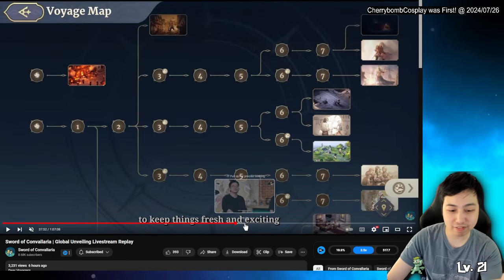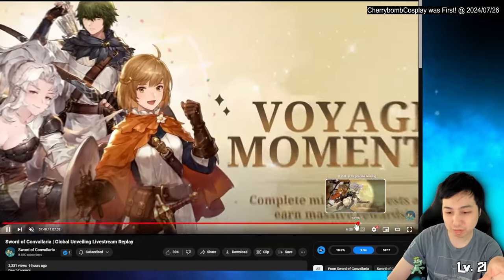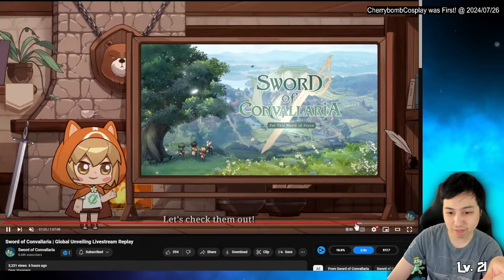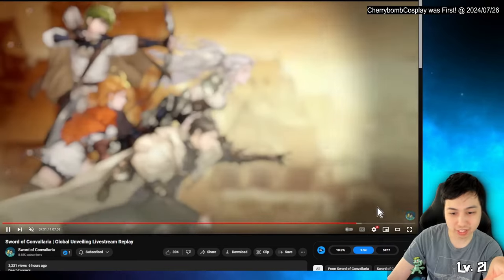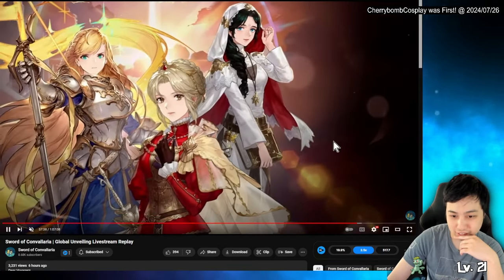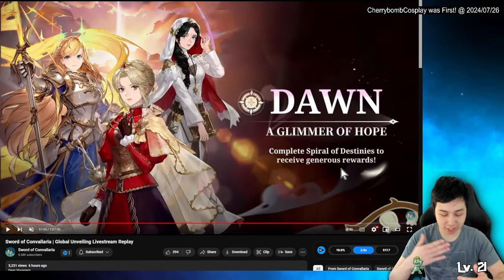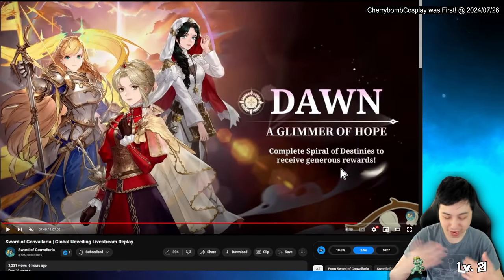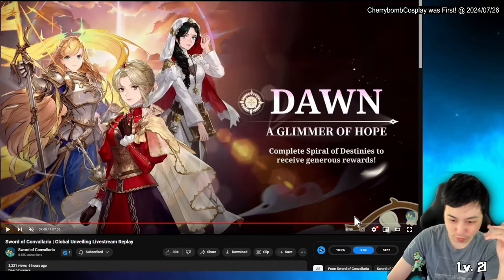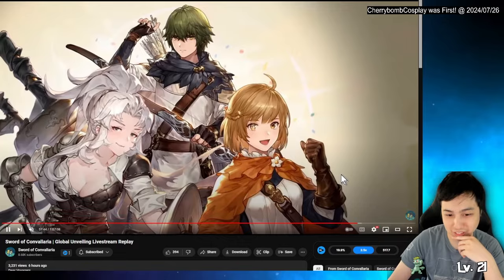Going over the events already in the game: there's the Spiral of Destinies and Dawn of Glittering Hope. Pretty much you do different branching stories in the Spiral of Destinies and get rewards for it — they didn't say exactly what, but they mentioned it.